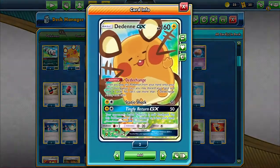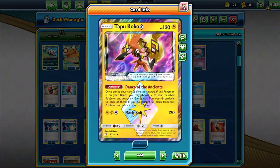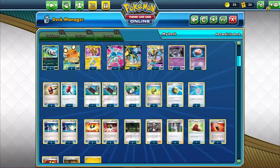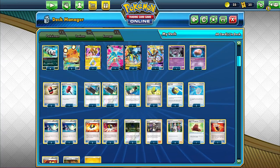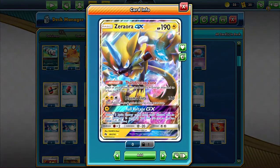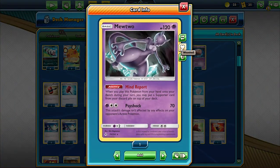We've got two Dedenne to draw us cards, one Tapu Koko Prism so we can get Paralyzing Bolt turn one, three VikaVolt V, and then one Zero Order GX to give our Pokemon free retreat, which is nice.